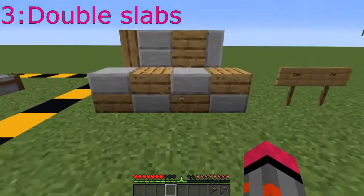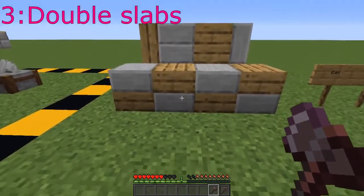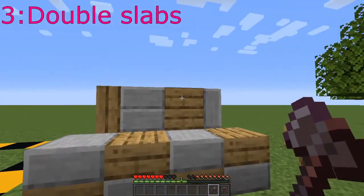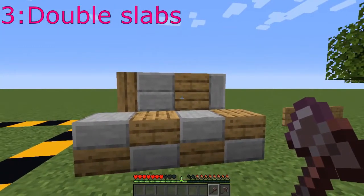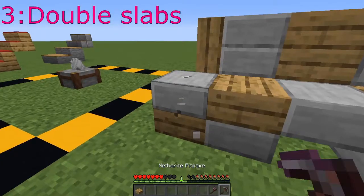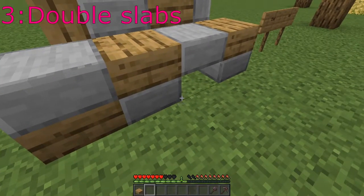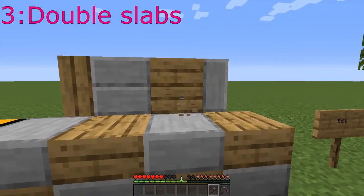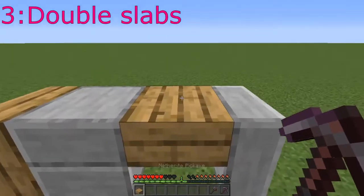The third mod on my list is the Double Slabs mod. This mod is named after its ability to place two slabs of different types within the same block, which you can't do in vanilla Minecraft. However, it also adds two other features I believe should be in Minecraft. One is the cleave slabs behavior, which makes it so you only break the slab you're looking at instead of breaking the whole block. This works with double slabs and also with ones that are slabs but look like blocks. I don't know why this is requiring an axe — that looks like a bug. A pickaxe.